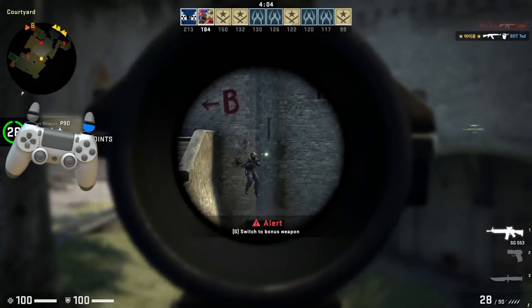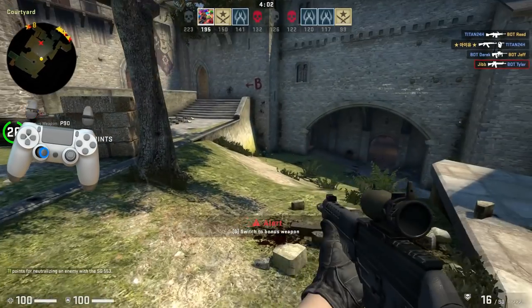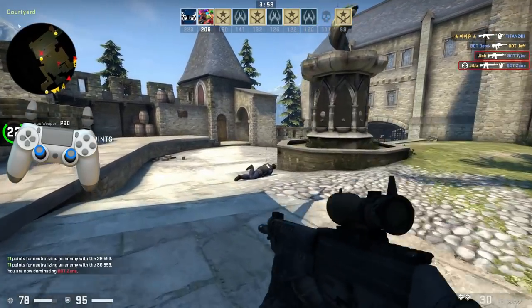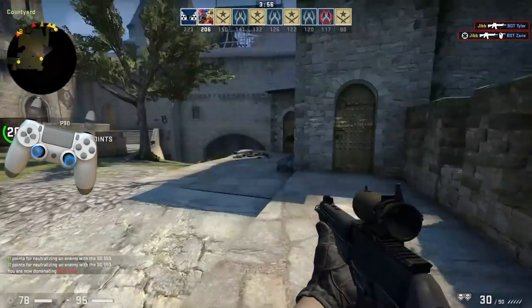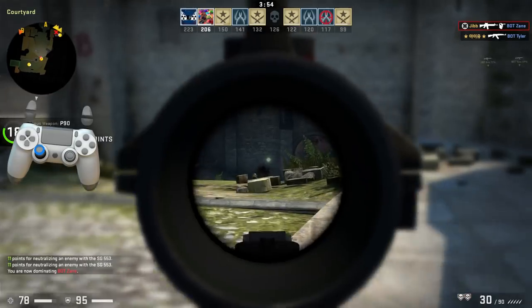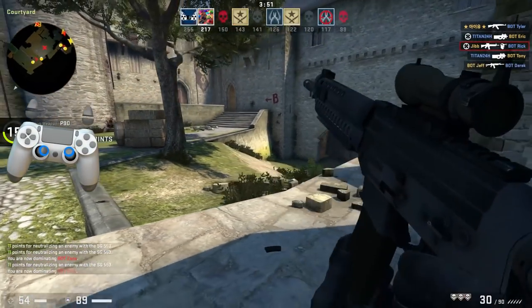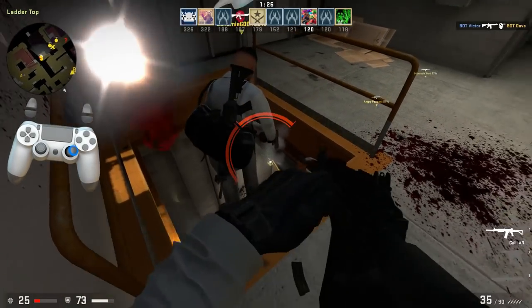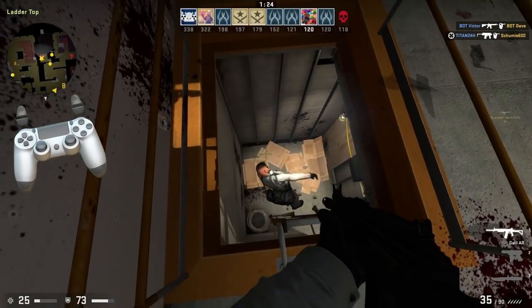Now, this is more than just really good gyro controls. We still have the right thumb stick here, and you can layer gyro aiming on top of regular stick aiming just fine. Any game that's introducing gyro aiming will have this option, and probably work this way by default. However, since the gyro's range is more than enough to cover all vertical aiming, we can do something much more creative with the right stick.